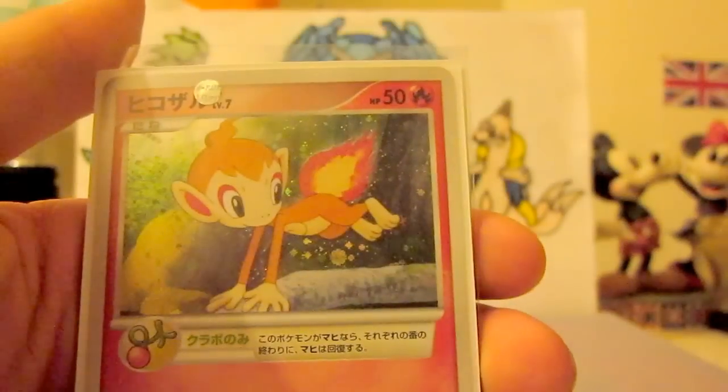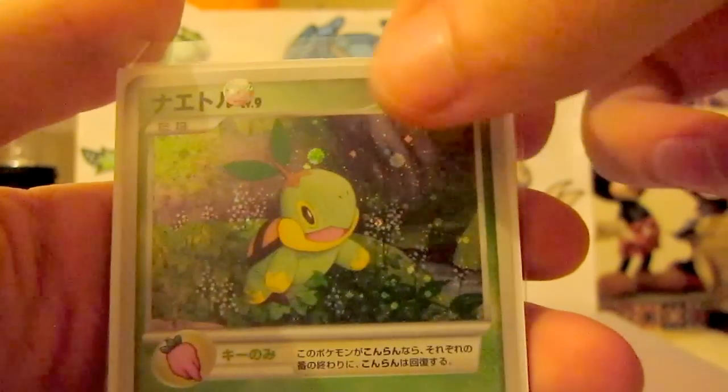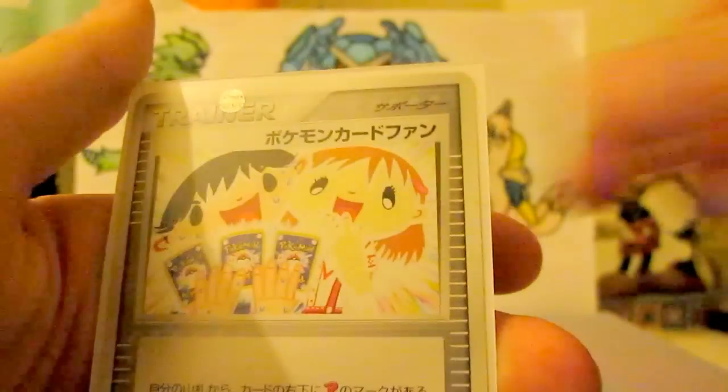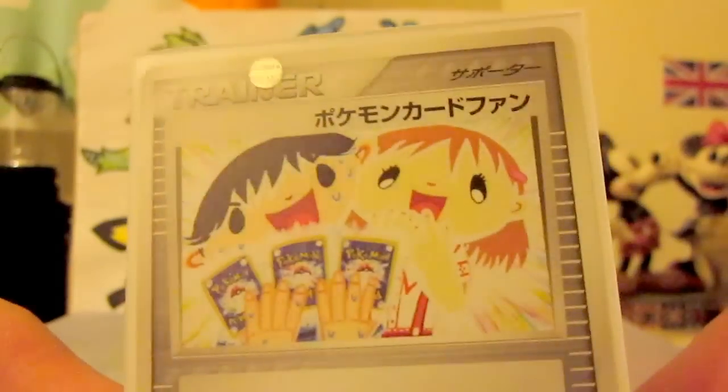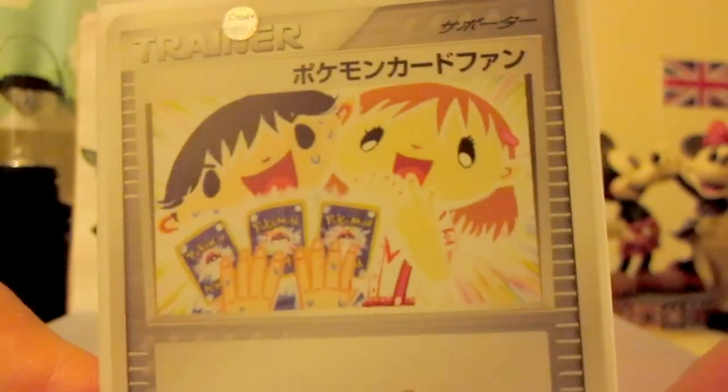Piplup, Little Cube, Chimchar, and Turtwig — all look awesome together. Man of Feet, and this one, I don't really know the name of it, I just call them the Brothers and Sisters. Pretty sick artwork really, very sick.